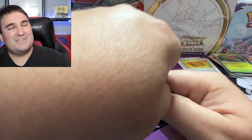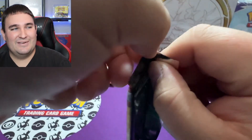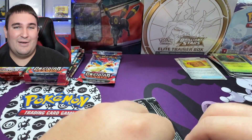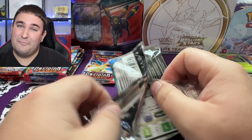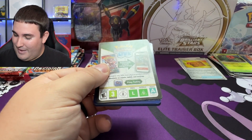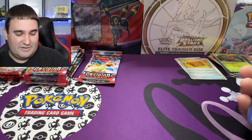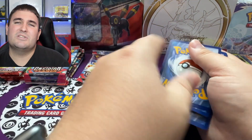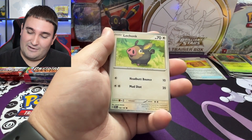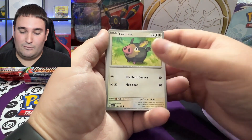I stand by my statement from the original booster box opening on release day — Scovillain is hands down the top hollow card I have pulled out of this set. I don't know if it's the same case for you, and maybe that's by design and the Pokemon Company is just like, everybody needs to love Scovillain. There is code card number three. I would love to hear from you guys though — if you have pulled tons of Scovillain or maybe your hollow rare is something different.